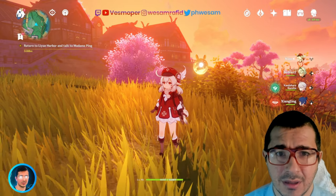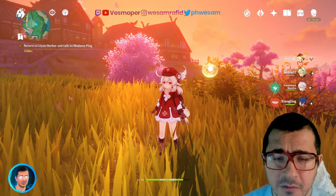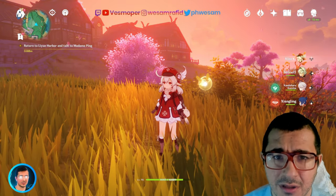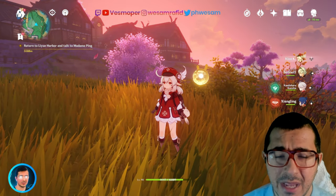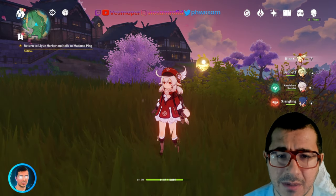The third tip is to do events. Events give you primos, XP books, mora, teapot furniture, and also crowns to crown your favorite character's talents. That's amazing — events give you lots of stuff, and the most important thing is primos.